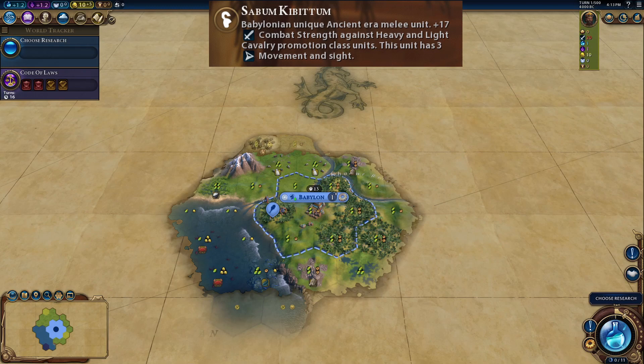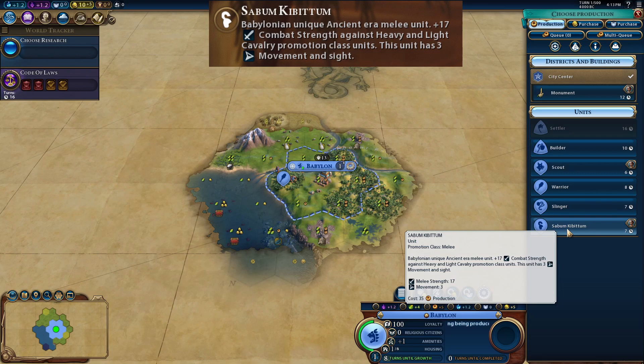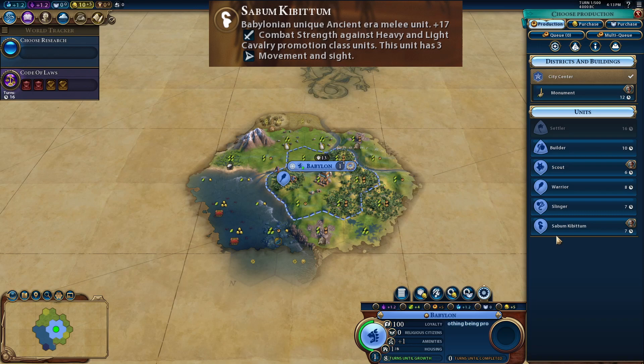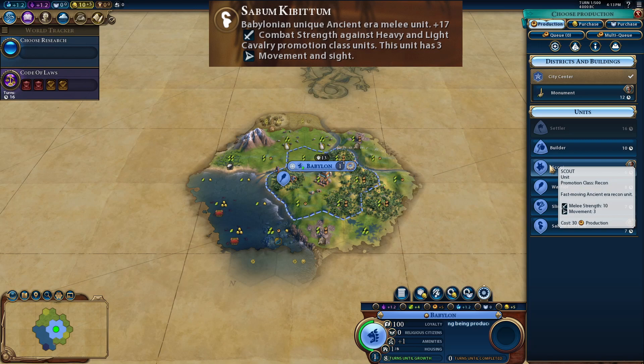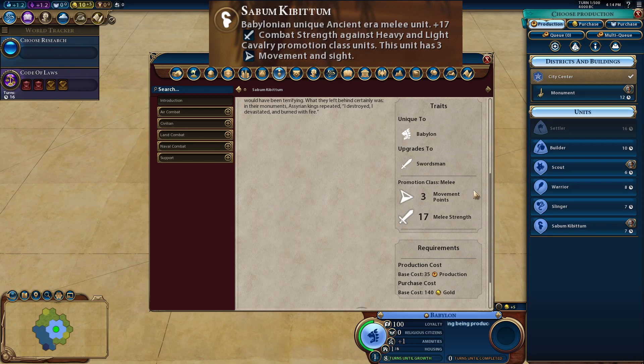Babylon's unique unit is the Sabom Kibitim. It has plus 17 combat strength against heavy and light cavalry, plus 3 movement, and plus 3 sight — that's unbelievable. It doesn't appear in the technology tree but you can build it straight away. It costs 35 production compared to the scout's 30, giving you a melee strength of 17 versus 10 for just 5 extra production, plus an extra 1 sight over the scout. It's a melee class unit — not recon — and it upgrades to a swordsman.